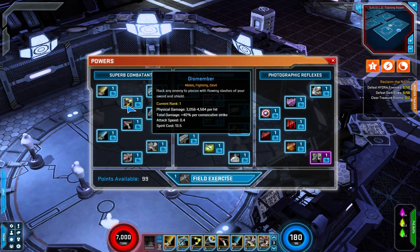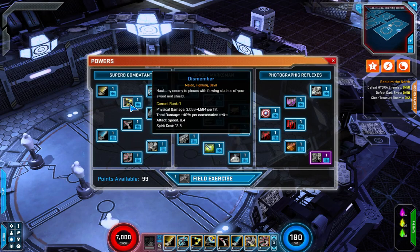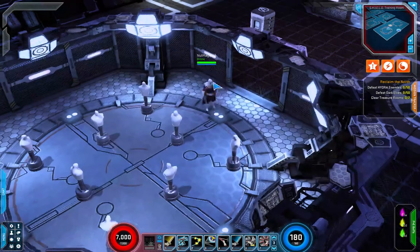Dismember is going to do physical damage per hit, hitting three times — sort of like Triple Strike — but the damage will increase by 40 percent per consecutive strike.